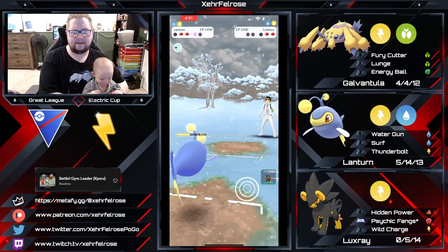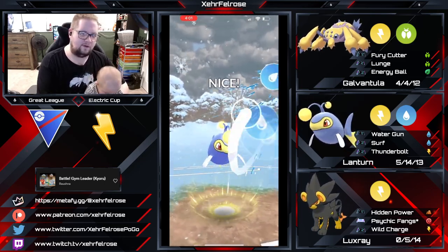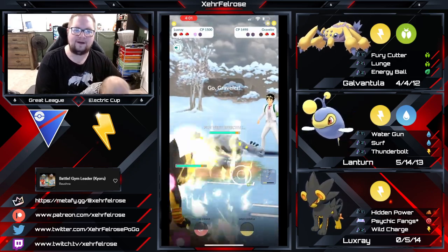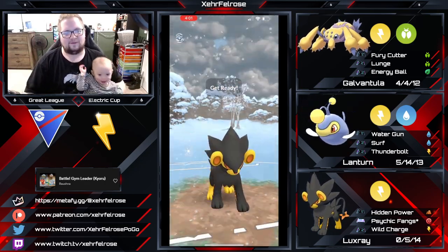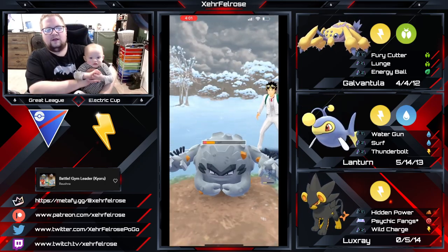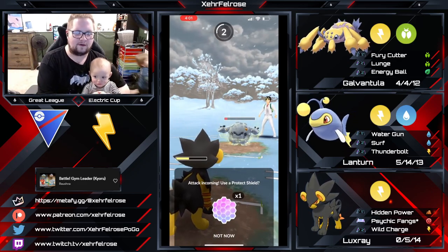I should be able to either force a shield off this Lantern or take them out entirely. They do decide to shield. I can almost always expect the opponent will have a Shiftry or Electrode in the back — they always seem to. So I'm going to bring in my Lantern here. With a shield, Luxray can literally plow through almost everything, especially in the two-shield scenario. My only answer to their potential Electrode is gone, so we'll just have to see what they've got in the back.